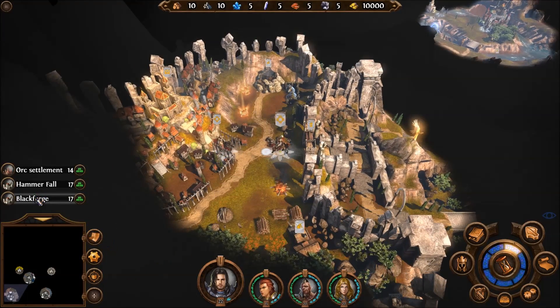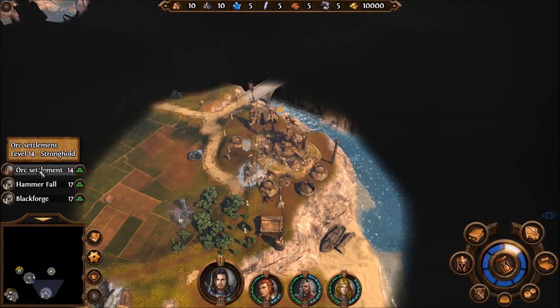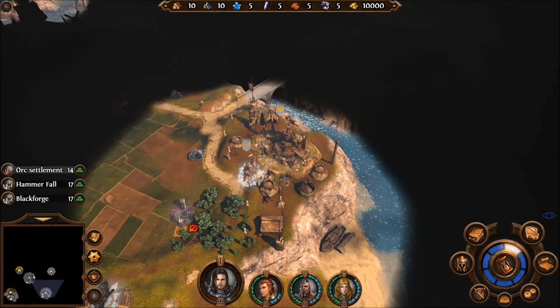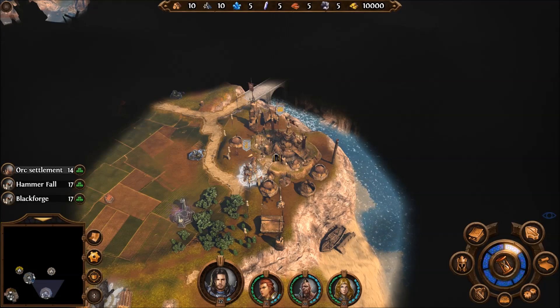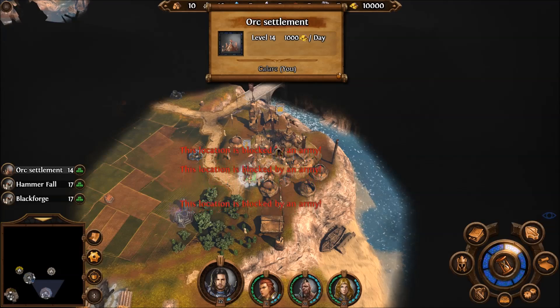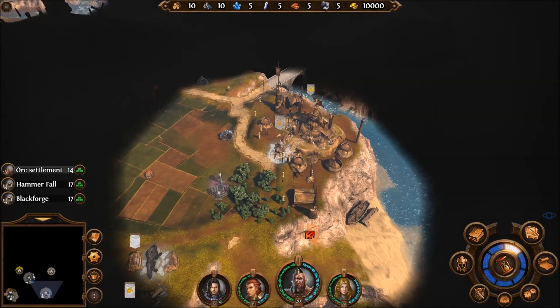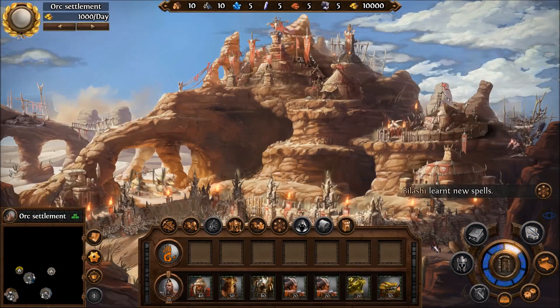We've got to figure out what exactly it is that we should be doing here. Hammerfall and Blackforge both seem to be pretty amazing. The orc settlement, a little less so. There seems to be a spirit gate — exit of a distant, magical, one-way gate. So we can get to the orc lands rather rapidly, but do we want to? This is the first time we really get to start in an area where we have towns, and we can just start building stuff up right away, like the traditional setup you would expect.